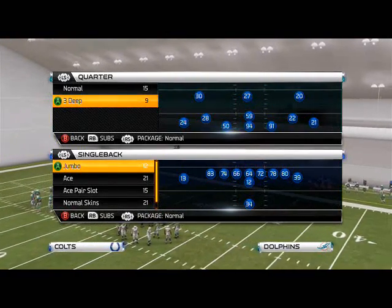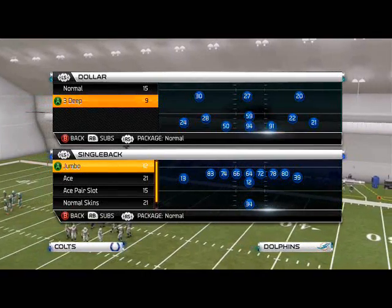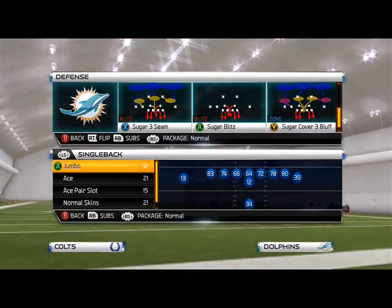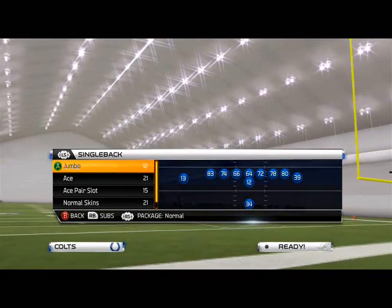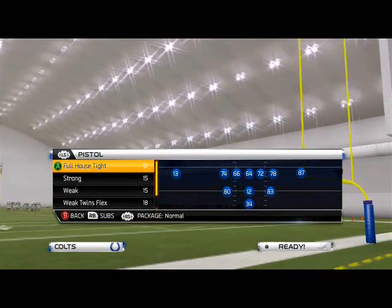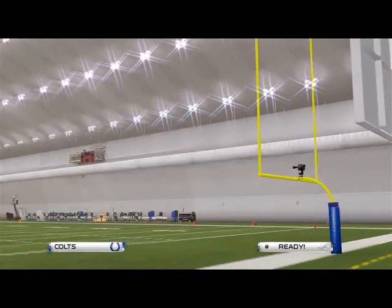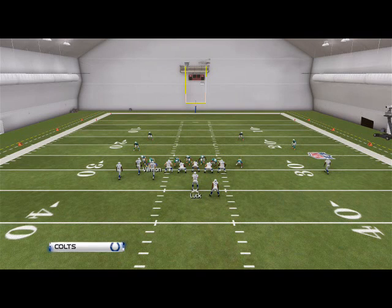What's up Madden 25 gamers? This week's episode of Offensive Scheme of the Week is going to feature the Washington Redskins playbook. Today's offense is going to feature our base play. We're going to run it against one of the more popular base plays in the game, Sugar 3 Seam. The play we're going to be focusing on is from the bunch offset — this is our base formation, and our base play is going to be the Skins Deep Dig.